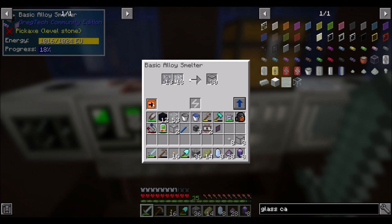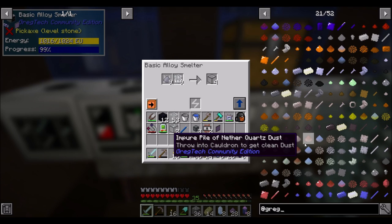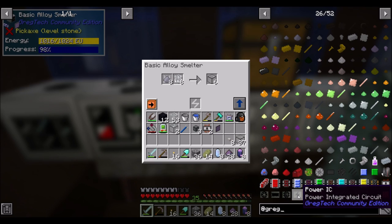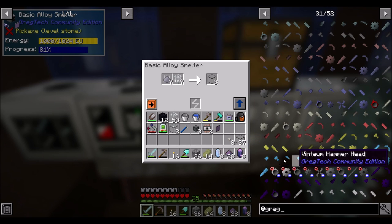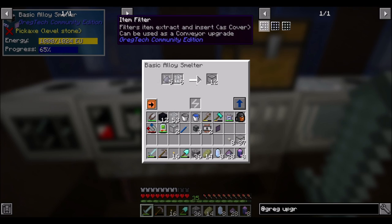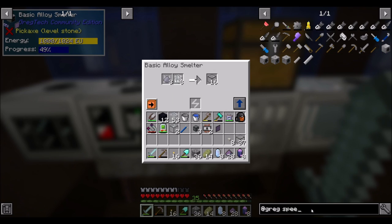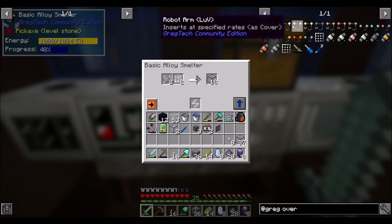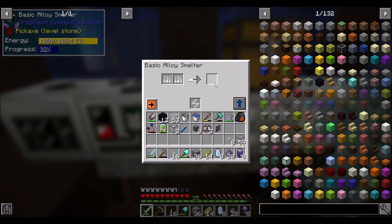I wonder if there's a way to add overclockers to this machine. There's a lot of pages of Greg Tech stuff. Are there upgrades of some kind? I assume there are. I don't know my Greg Tech very well. I searched for 'speed' and 'overclock' but not finding what I need. We're going to have to figure it out eventually. But now we can at least do this, and that'll get us the cables that we need.